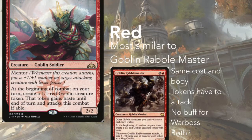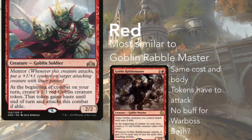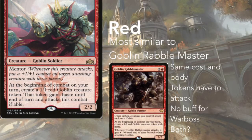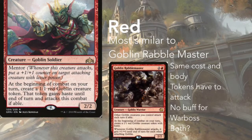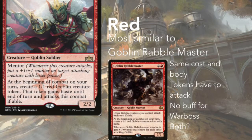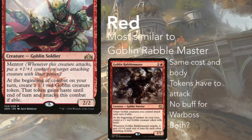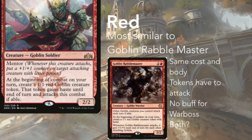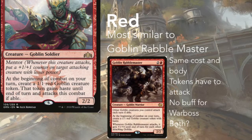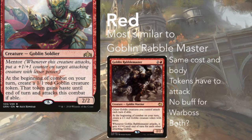These two creatures have so much in common you could play either one or both. Any aggro deck is gonna want both of them. I've even seen a control build — shout out to Jacob — who used Warboss as a finisher, putting him down on an empty board and putting his opponent on a really fast clock. Warboss is actually a really cheap replacement for Rabblemaster if you want to go that route. I'm going to play both for a while — I'm enjoying a red and white Boros tokens theme in my cube right now and it feels really strong.